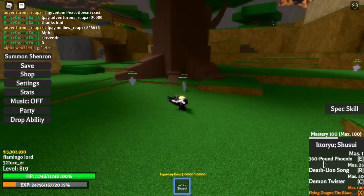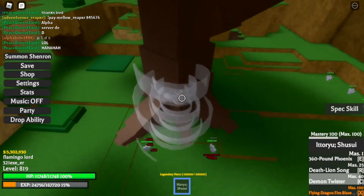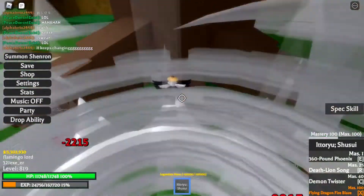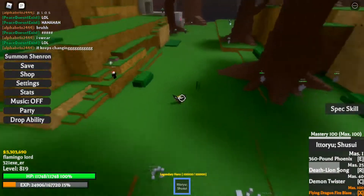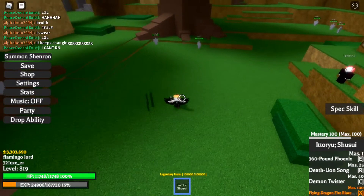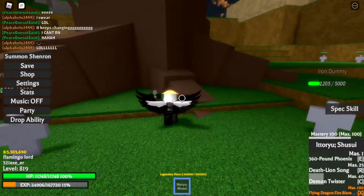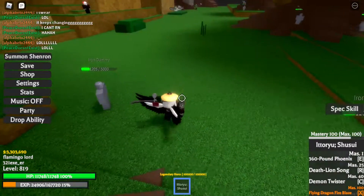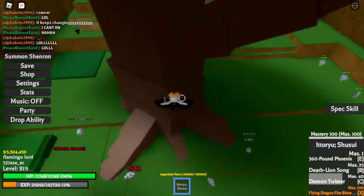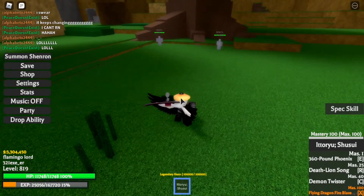Next is the Demon Twister — you need a mastery of 40 to unlock this one. Click C to activate it. It also dashes towards your opponent, similar to the Death Line Song, but it feels like it deals more slashes. The Demon Twister doesn't one-shot; it's more about stopping your opponent and dealing damage little by little.